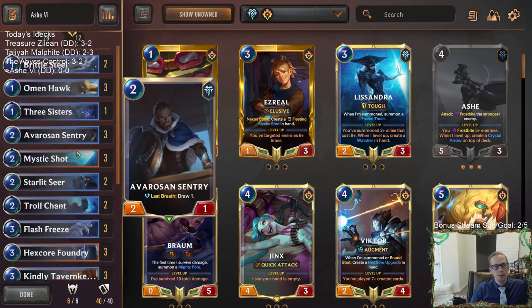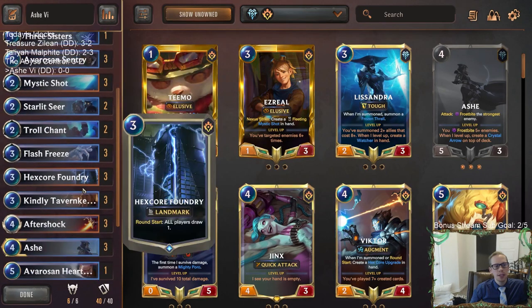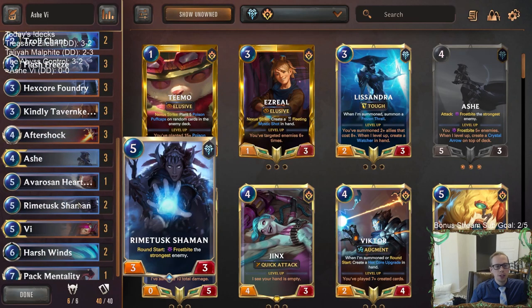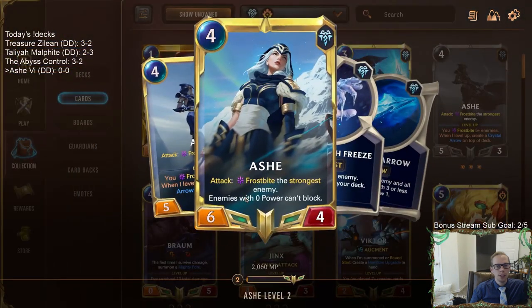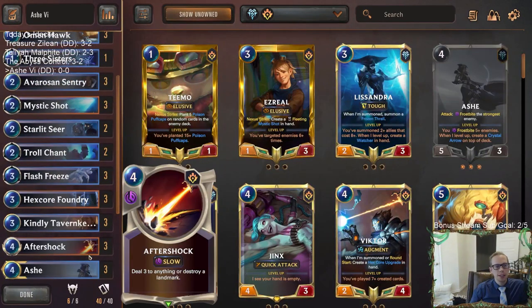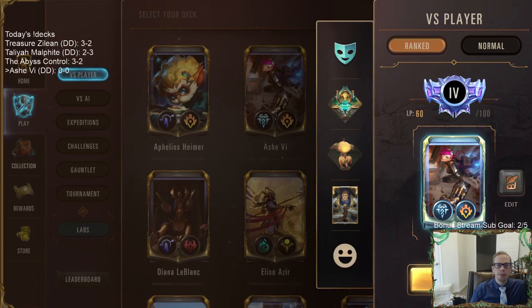We've got a couple of Starlet Seers to buff up units we draw with the Foundry, the Hearth Guard that can do that as well, Rhyme Shaman does a great job frostbiting an enemy each round, and Vi is going to be challenging frostbitten stuff or being a really big unit for whenever we have leveled up Ash to do a bunch of damage. There's one Pack Mentality at the top end. Pretty interesting list — we're going to try it out and play five games in ranked.